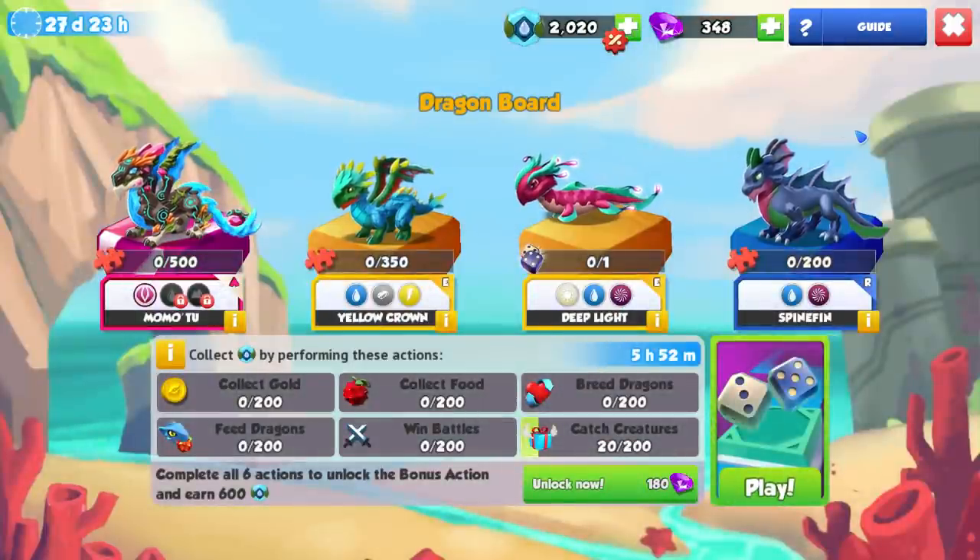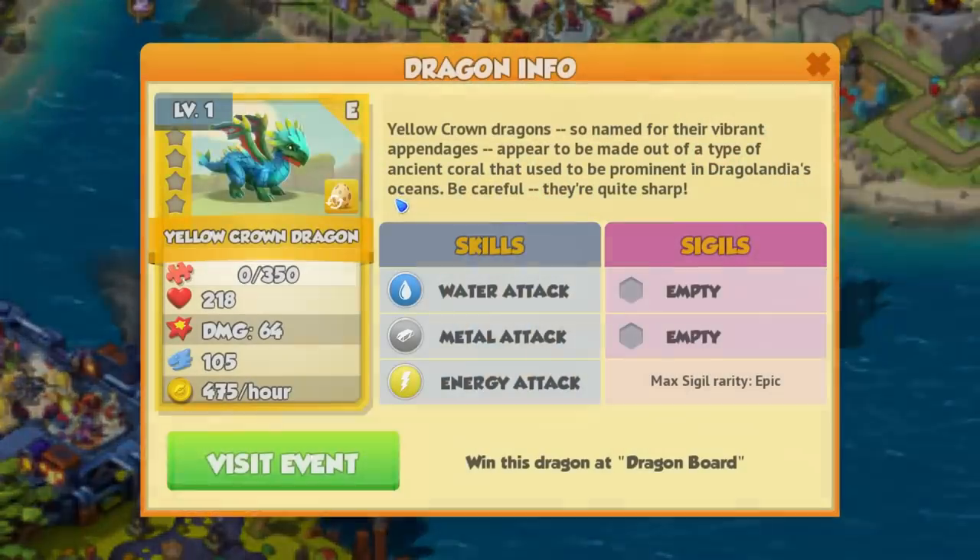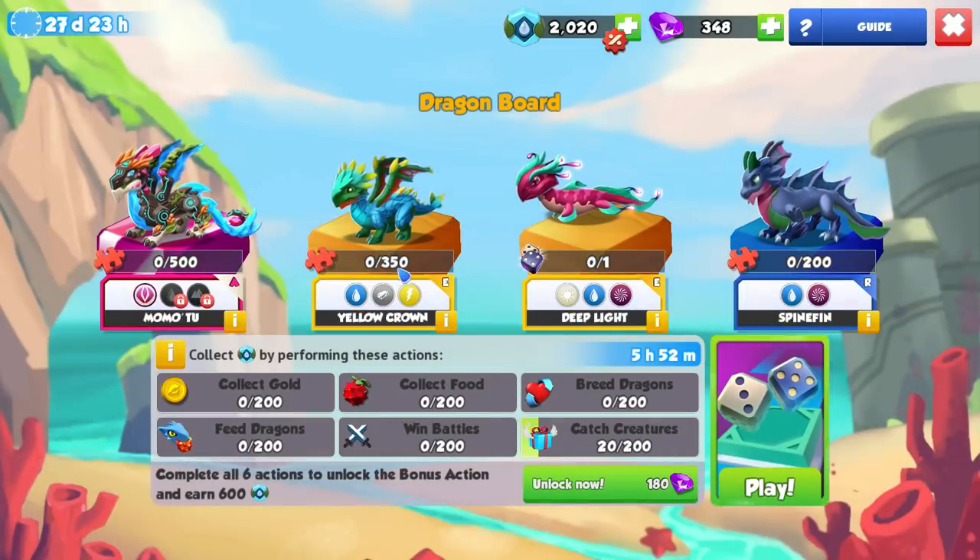We also have the Dragon Board. If you played the Dragon Board event two weeks ago with the Familiar Dragon, this is pretty much the same except now with Ancients and new dragons available. In this Dragon Board we have Momotu, the Yellow Crown Dragon at 350 pieces, Deep Light which is part of Double Trouble, and Spinefin which needs 200 pieces.